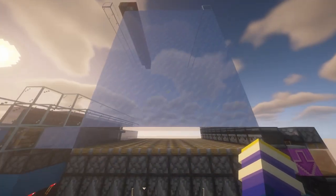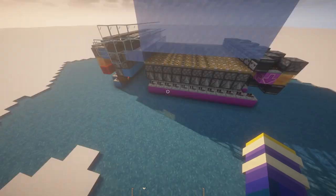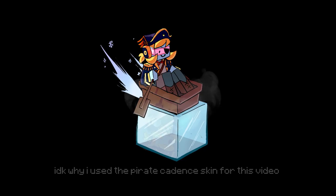I'll put a world download in the description as well as a schematic for the Litematica users. Or just use this diagram — it's way easier that way. Okay, thank you, bye.